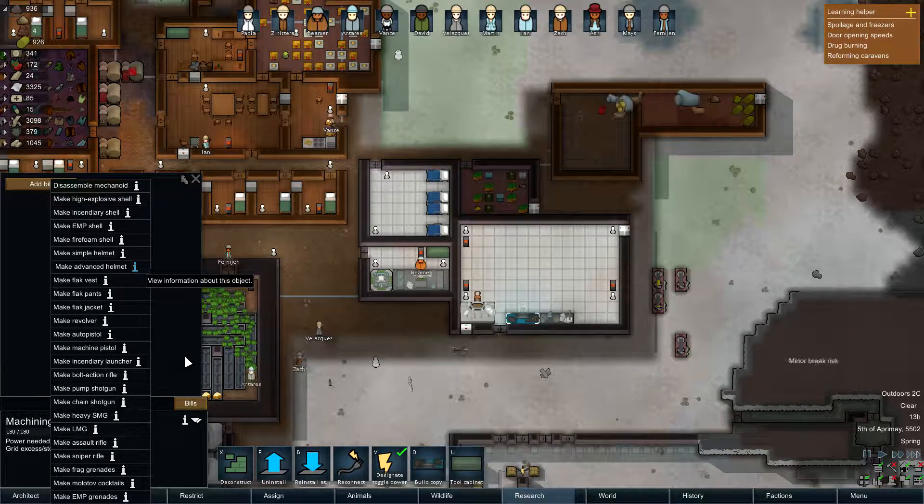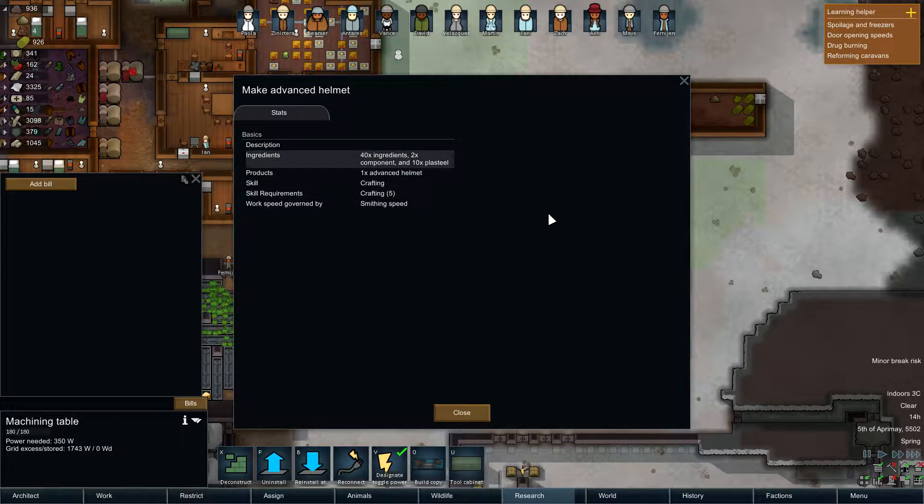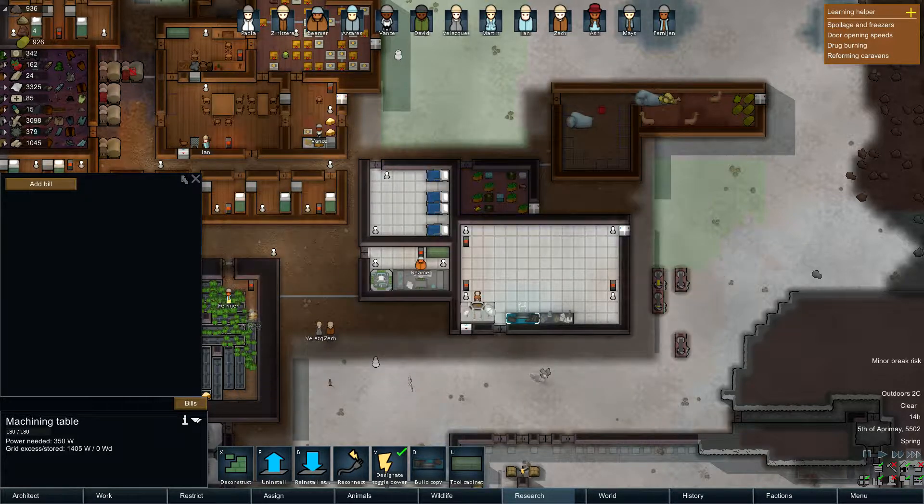What do helmets demand? 40 ingredients, 2 components, and 10 plasteel. I take it the ingredients are anything.